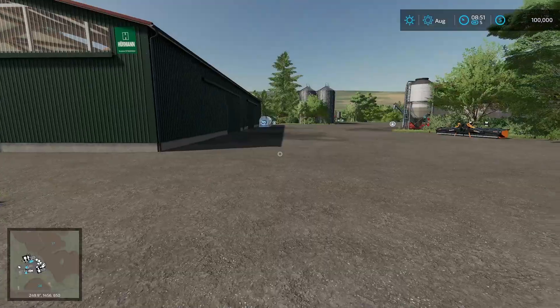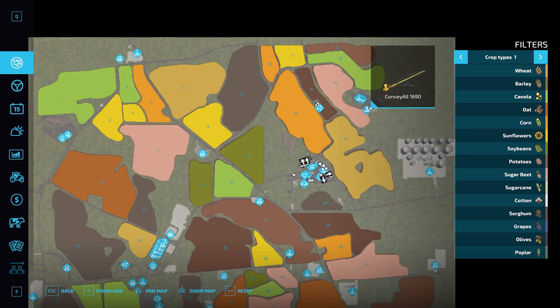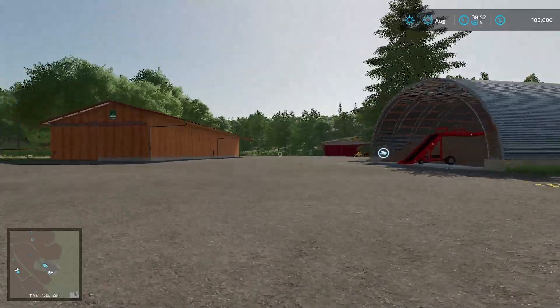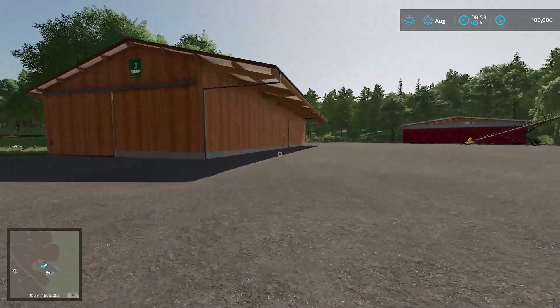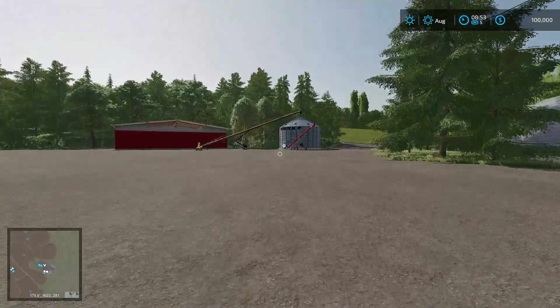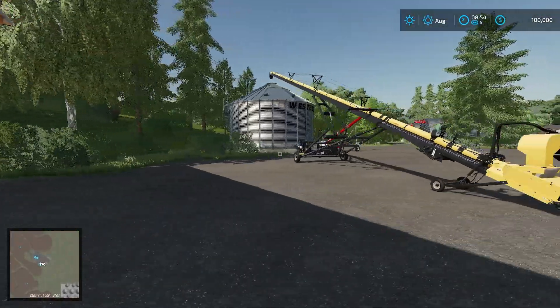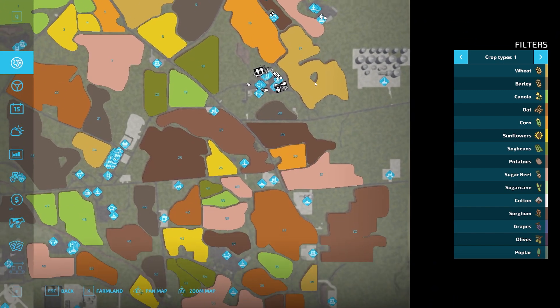Up here we have more storage — and by the way, there's a required mod not listed: the root crop storage. Those are placed up here. I'm sure we started with this since our conveyor belts are up here. You have more storage up here — a silo right there and then another storage facility right here. And your root crop storages. So everything you could possibly need up there.